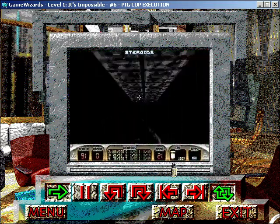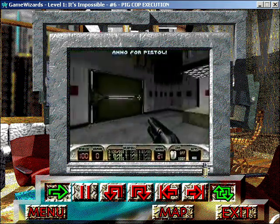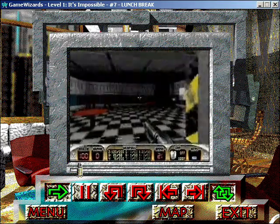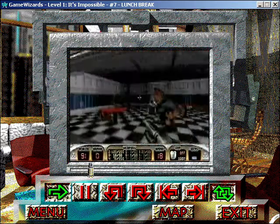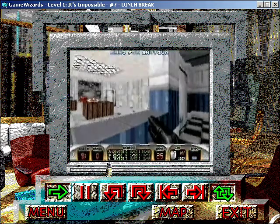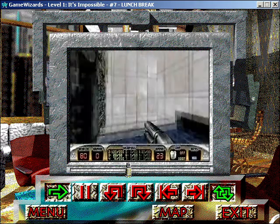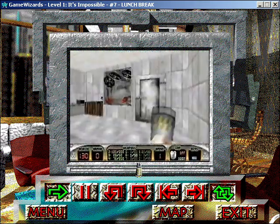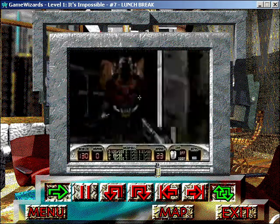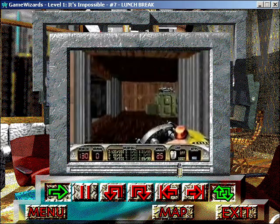After all of the pig cops have been killed, be sure and take the secret elevator so that you can pick up the jetpack, because you'll need it later. After you're done in the barracks, go across the hall to the mess hall. You'll have to grease two assault troopers and a pig cop, and then another assault trooper in the kitchen. There's lots of goodies to pick up, so look around. Once you've gotten everything, head into the cooler and waste the octobrain. Press the bloody handprint to expose a hidden room, hit the computer, and you'll get into a secret place where you can find a shrinker, some armor, and a med kit.